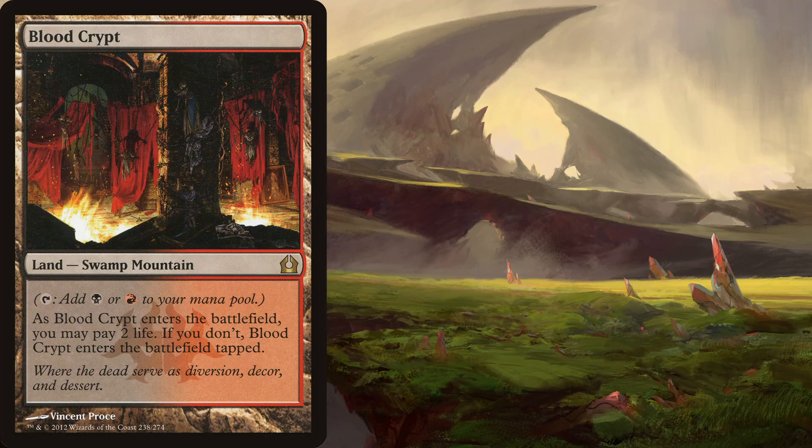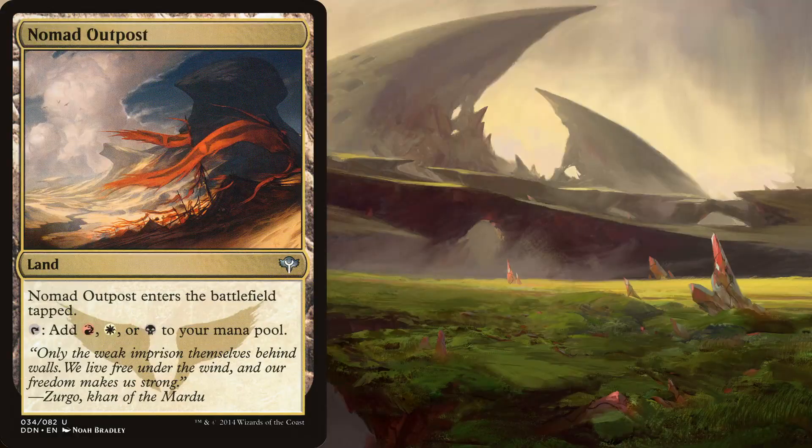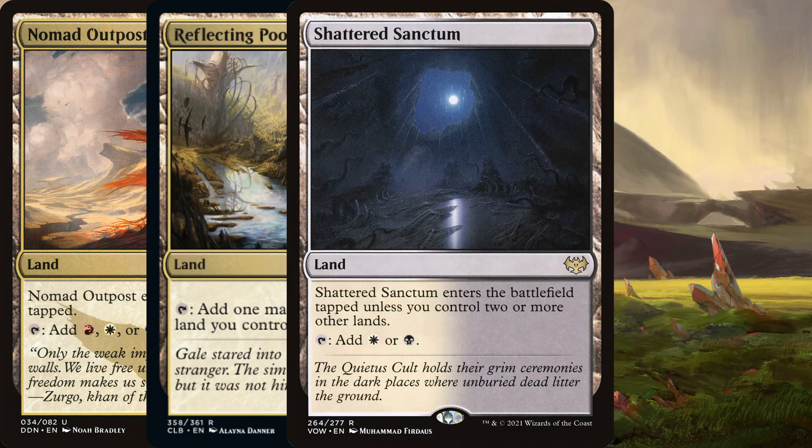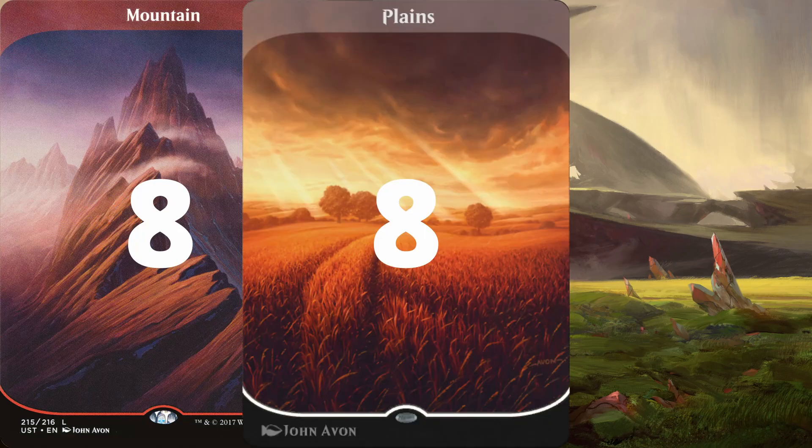Now let's look at the lands: Blood Crypt, Ejango Seed of the Empire, Fabled Passage, Haunted Ridge, Nomad Outpost, Reflecting Pool, Shattered Sanctum, Takenuma, Abandoned Mire, Vault of the Archangel, 8 Mountains, 8 Plains, and 9 Swamps.